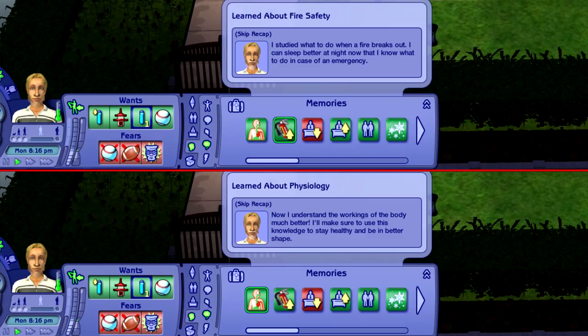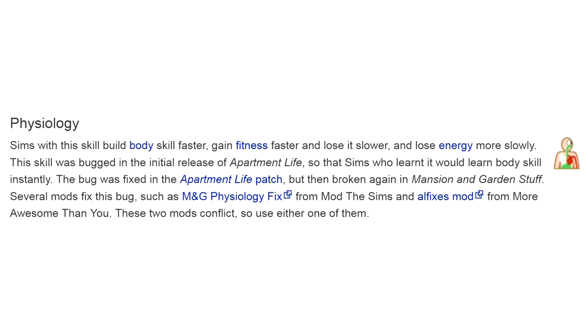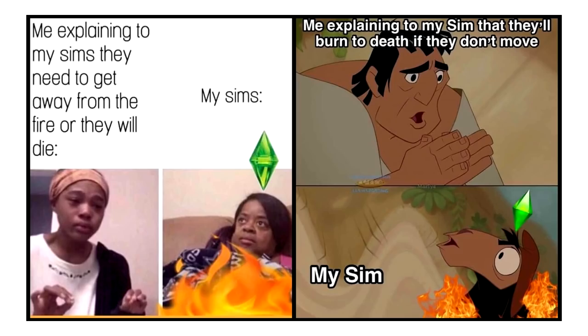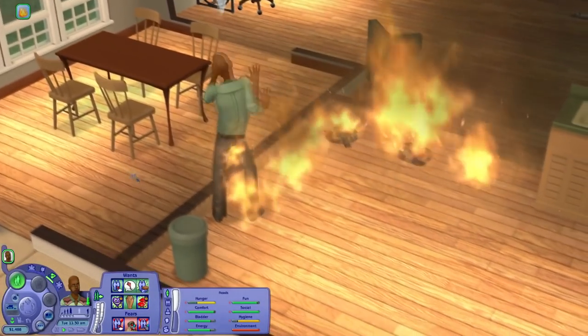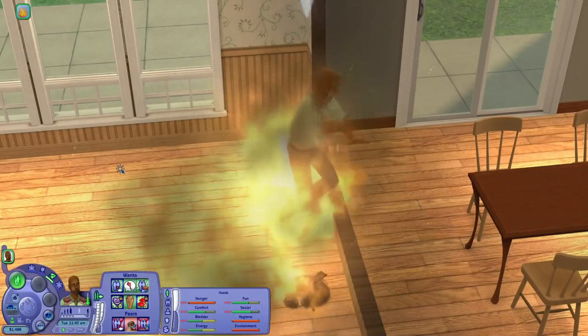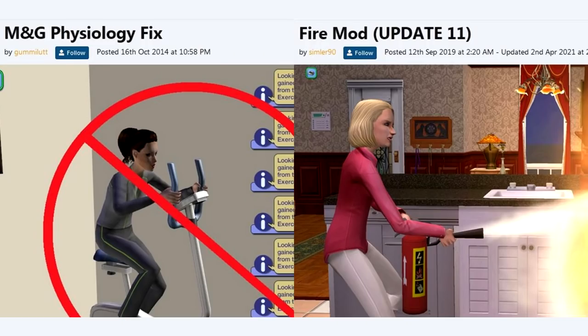Did you know that some additional skills that came with Apartment Life don't work properly? Especially Physiology and Fire Safety. Learning Physiology will make your sim hit level 10 of Body in just a few seconds whenever they do anything sporty — sims should build the skill faster, but not this fast. And Fire Safety is pretty much useless. In theory, sims are supposed to act more professionally when there's a fire — not just shout at it and burn to death, but actually try to extinguish it. But learning this skill doesn't actually do anything. Fortunately, there are fixes for those two things.